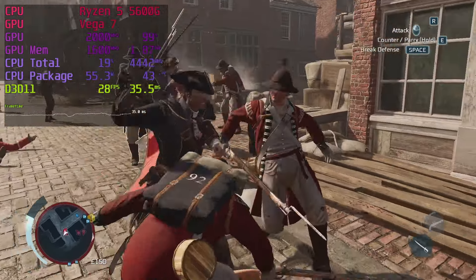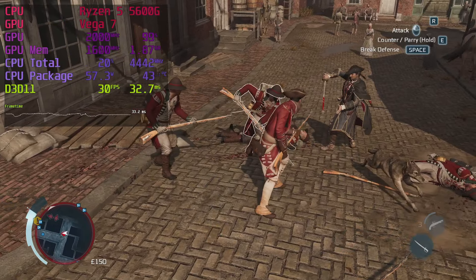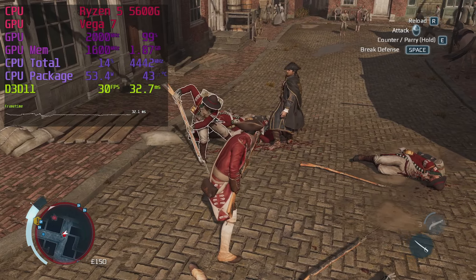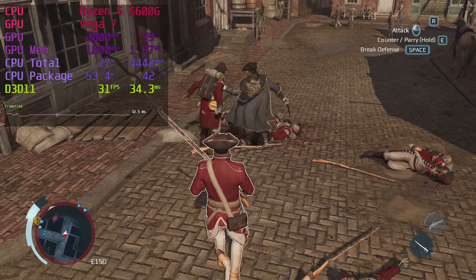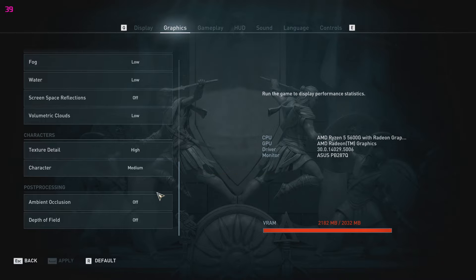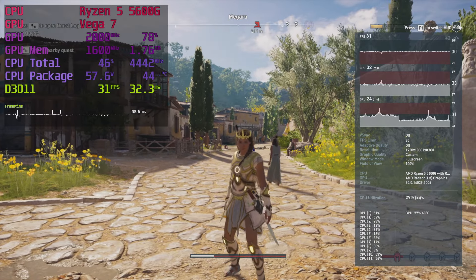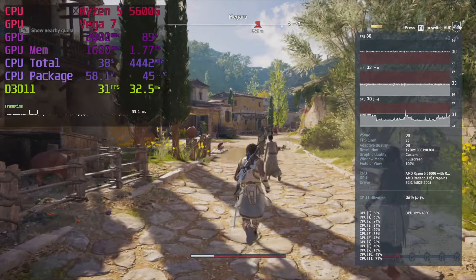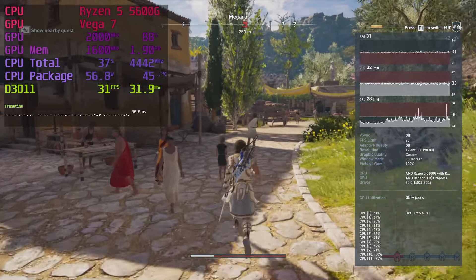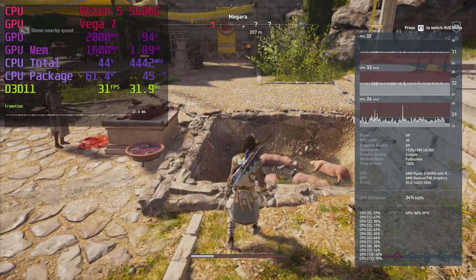Assassin's Creed 3 Remastered runs respectably using custom settings — a mix of low and high. At full 1080p we still get 30fps, with occasional drops during finisher animations. 30fps isn't bad for a third-person game. Assassin's Creed Odyssey doesn't run at native 1080p with 3200 RAM, but it does with high-speed RAM. Using tweaked settings with high textures and 80% render resolution, I kept the frame rate at 30 for smoothness. It's a bit blurry but still looks like AC Odyssey.